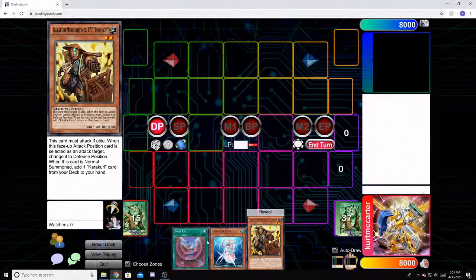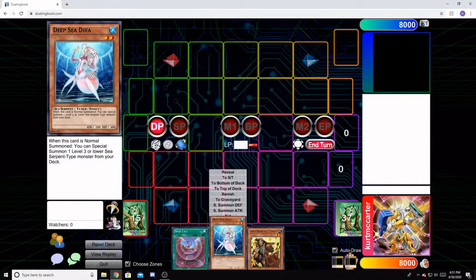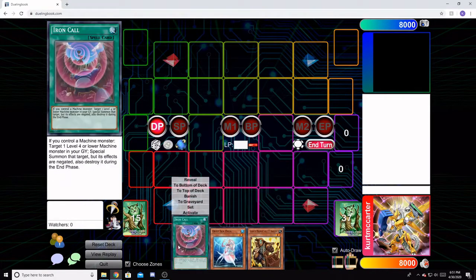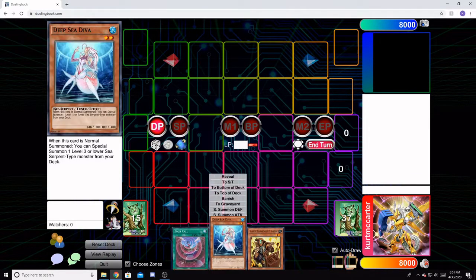For our second combo today, we're going to be using Deep Sea Diva, Nishichi, and basically any form of extender. We're using Iron Call because it's a three-of that I play, so this is probably the most likely scenario to occur.